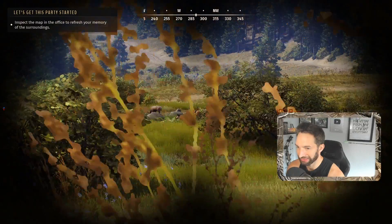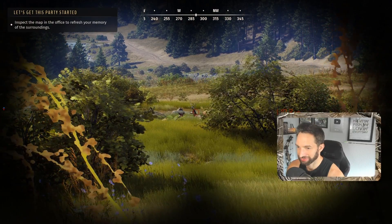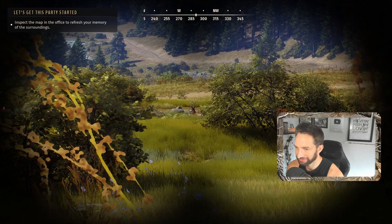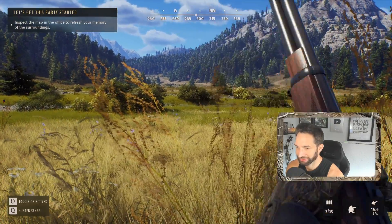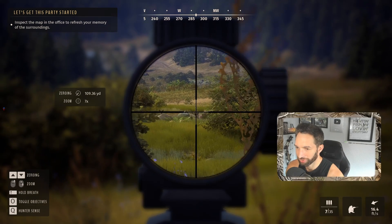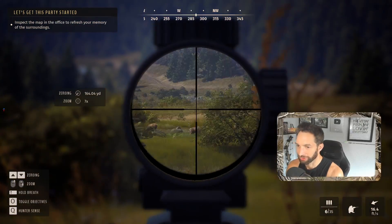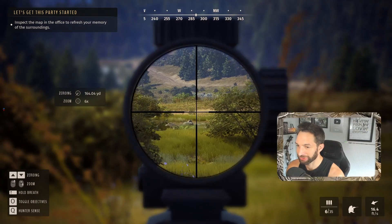He's stepping out right there — he's 100 yards out and definitely in range. All we have to do is wait for him to stand up and we'll be able to take the shot, but we have to be extremely patient. Wow, he's a really nice wide buck — I believe he's a four-by with brow tines. Let's bust out our rifle. We're zoomed in all the way, he's standing up. It's going to be our chance. I hit the wrong button — I was trying to hit the hold breath button. We're going for the shot. We drilled him! I think he went down because I didn't see him run.